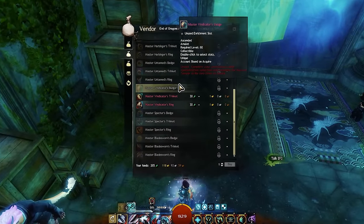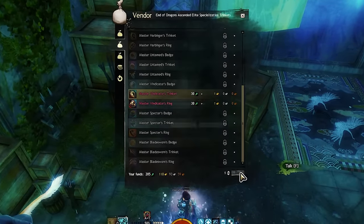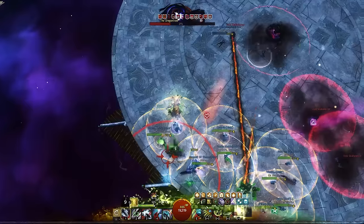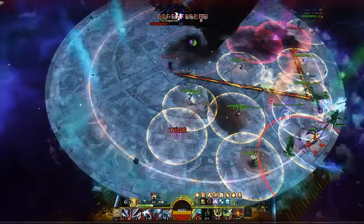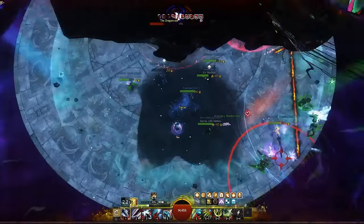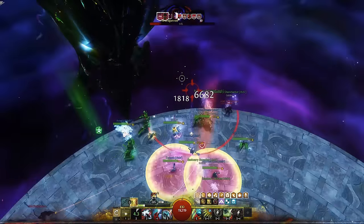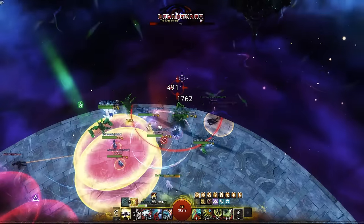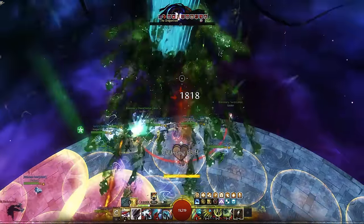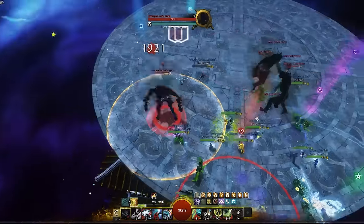Work your way up through the strikes, and once you've finally completed Harvest Temple, you can pick up your ascended ring and accessory. Complete it once again, and you can also grab your amulet. Strikes were my first suggestion because I think it's the most engaging way to start your ascended gearing journey. However, this can be quite daunting, and for some it'll take a lot more time to build up that kind of confidence, but don't worry — there's another method that should be right up your alley if you want something a little more chill, and it'll get you the other half of your ascended trinkets if you did end up doing Harvest Temple.